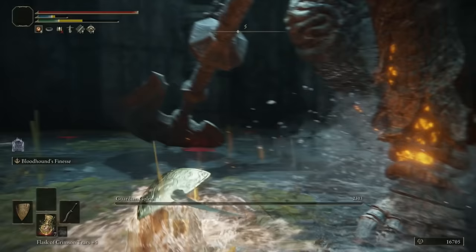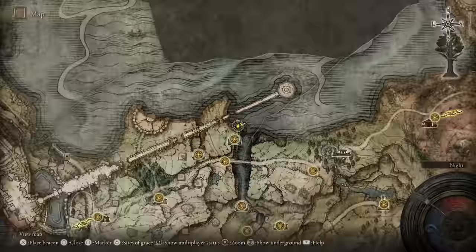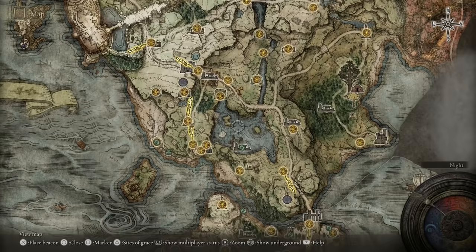Use one of our FP potions and heal up to be safe. Then let's go inside — it's a giant Golem! Just hit his foot with your L2 and you're going to hit him really hard. Hit him enough and he will fall over. One more — that did it! Those guys take a lot of damage though. You get a talisman for that.